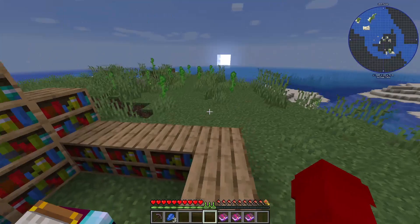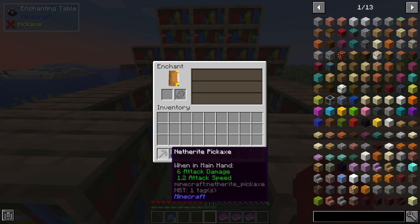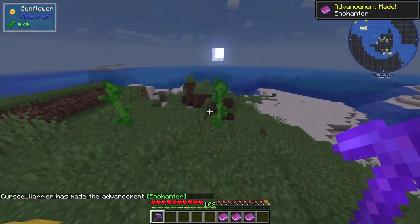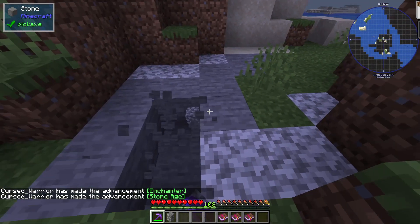You can get this from the enchanting table. I have Haste 3 here, and as you can see, I now have the Haste 3 enchantment applied.